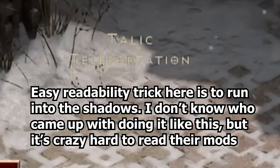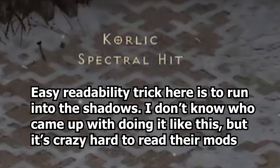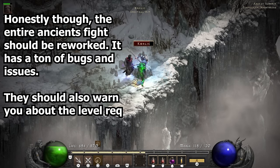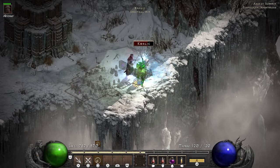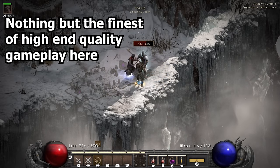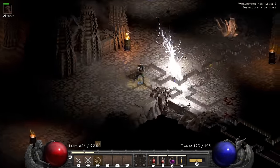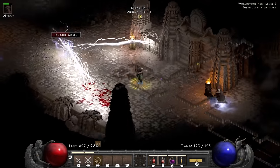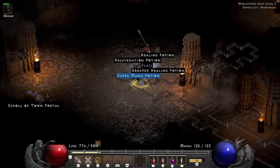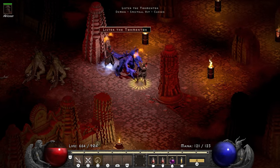Next attempt, I basically get three non-threatening mods on them in the form of Cold Enchanted, Teleportation, and Spectral Hit. I also end up separating them fully this time, allowing for a couple of two-on-ones because at this point I had already completely forgotten about the Valkyrie. But down they go. I make my way to the Worldstone Keep by doing some serious running around and making sure everything stays in the range of the Holy Fire.